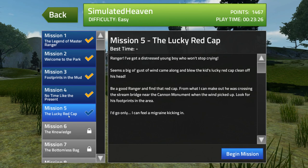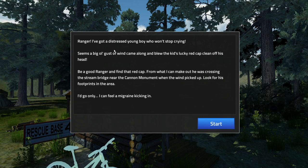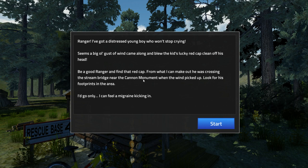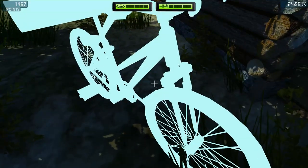Okay, let's do one more - The Lucky Red Cap. Ranger, I've got a distressed young boy who won't stop crying. What is it with people crying in this game? Seems a big old gust of wind came along and blew the kid's lucky red cap clean off his head. Be a good ranger and find that red cap. From what I can make out, he was crossing the stream bridge near the Cannon Monument when the wind picked up. Look for his footprints in the area. I'd go... I can't be arsed. I can feel a migraine kicking in. So again, we're on the crazy bike doing the exact same thing. I mean, come on, man.